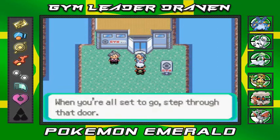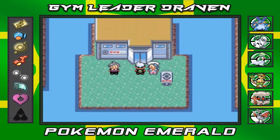Wallace says when you're all set to go, step through that door. We saved all of Hoenn. Stay tuned guys — in our next episode we'll see what happens. Unpredictability — I'll see you guys next time.